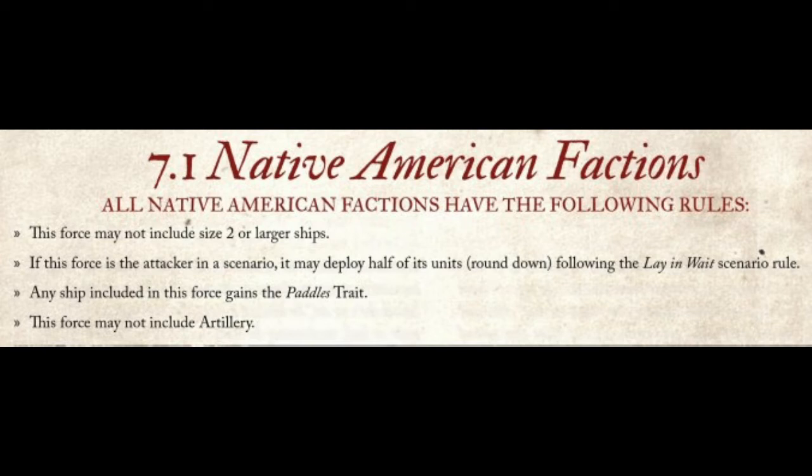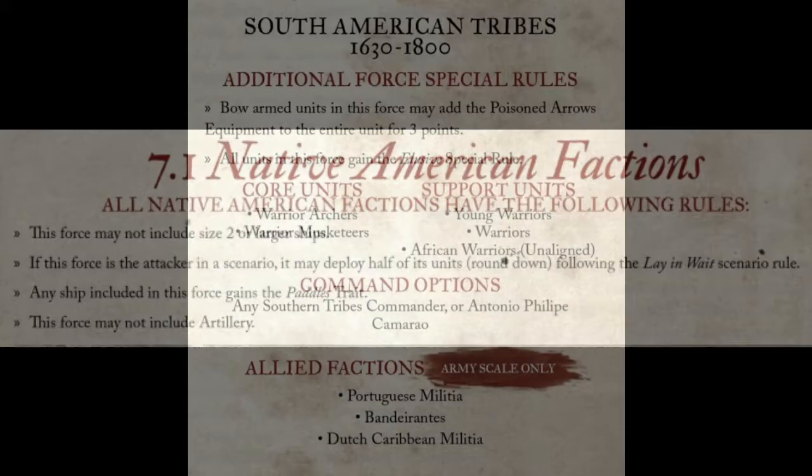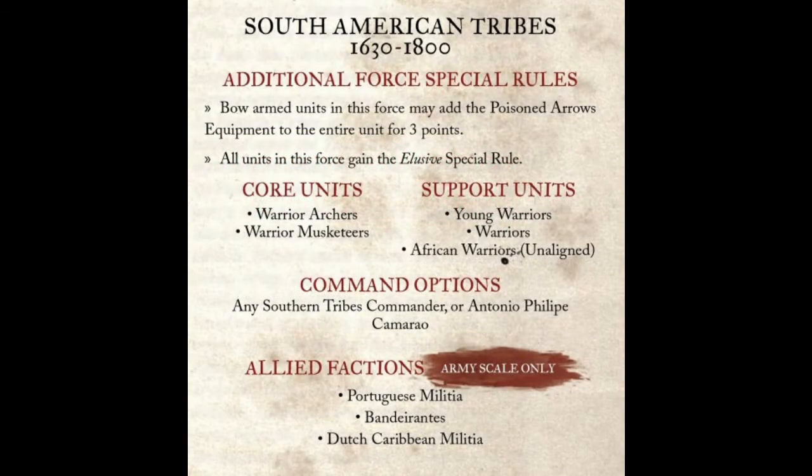This means they are at a disadvantage in most sea games. Trying to win a sea game with natives is like paddling upstream — it's hard, but you can do it. As a faction, South American Tribes also add Elusive to all of their units.